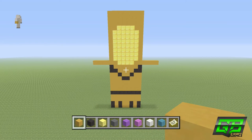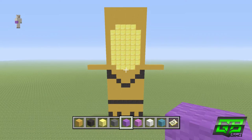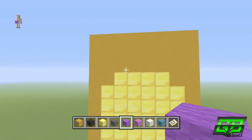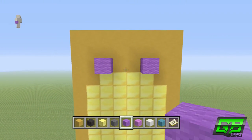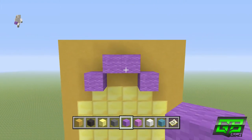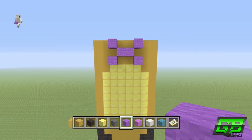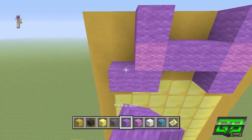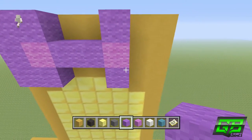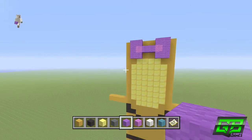Now let's add some detail — first the bow tie, then the buttons. For the bow tie you need purple wool and magenta wool. Come to the top row of the gold blocks. On the left side place one purple, and do the same on the right side. Join them with 2 in the middle, then go up diagonal left and up diagonal right. In between those place one magenta. On the left side place a row of 3 purple, and do the same on the right — that gives you the bow tie shape.